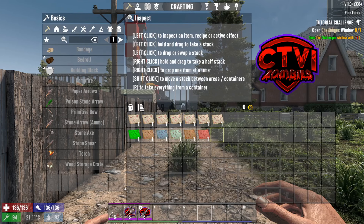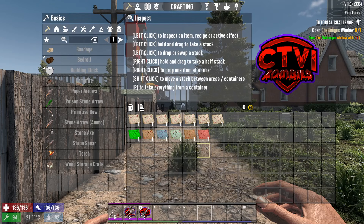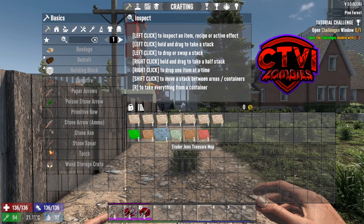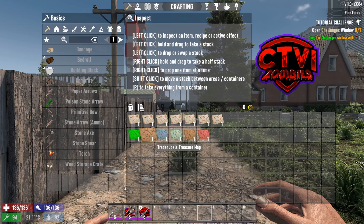Well, we've also now created six new treasure maps. The new treasure maps are all based on traders. So we've got one from Rex, one from Bob's, Hughes, Jen and Joel's.